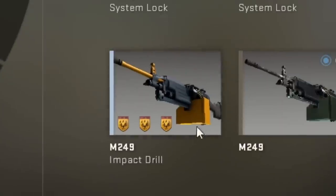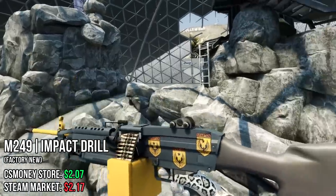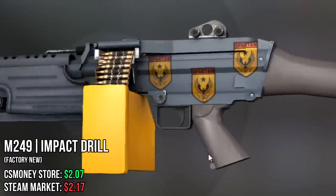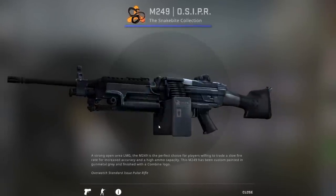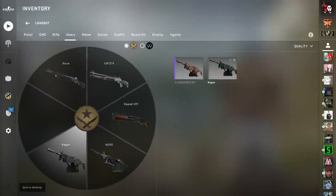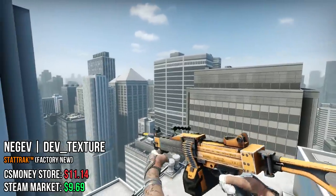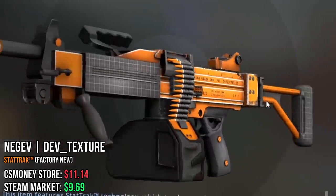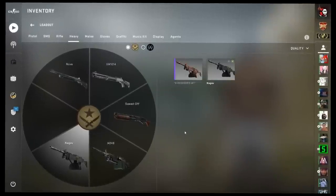For the M249, I've only chosen one skin — the Impact Drill, but the specific one I have with these three stickers. I think this one looks decent with the sticker craft. I don't think there's that many good-looking M249s. And finally, for the Negev, I have chosen the Dev Texture StatTrak Factory New. This is pretty biased because I'm very nostalgic about playing hours on these maps, and also orange is my favorite color, so for me this is definitely the best Negev. Other than that one, I don't think any Negev skins are cool.